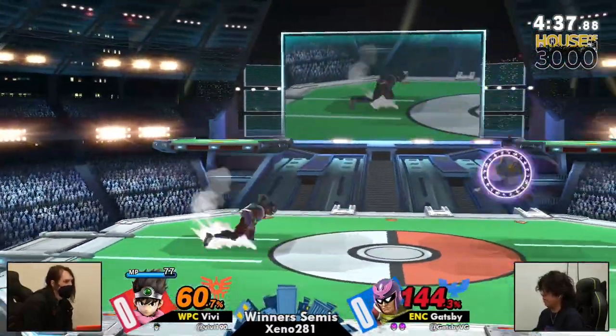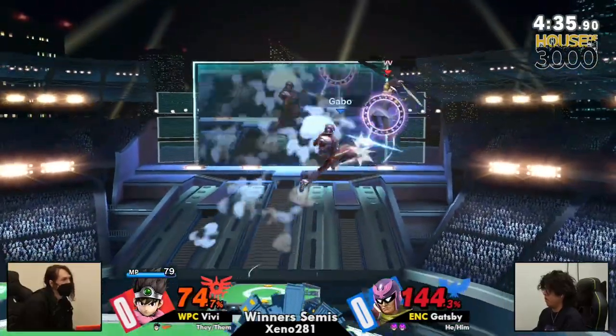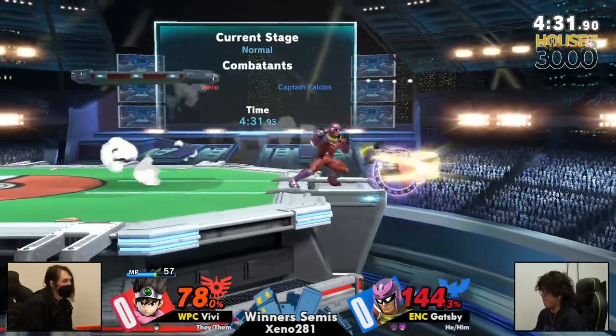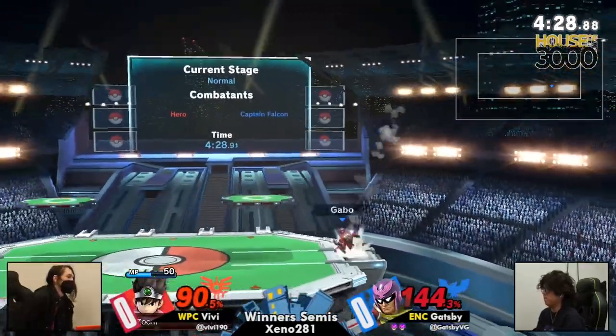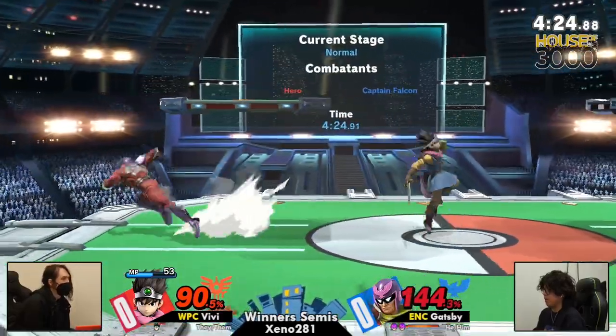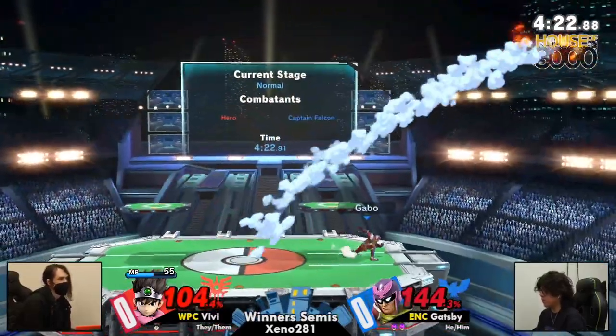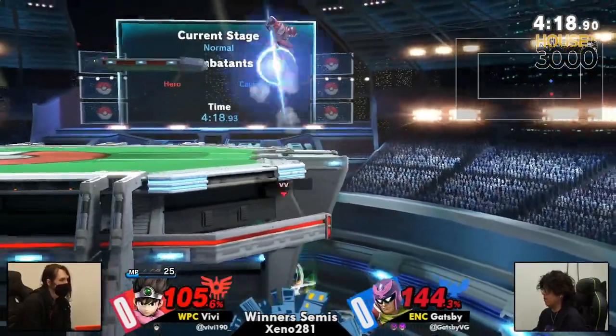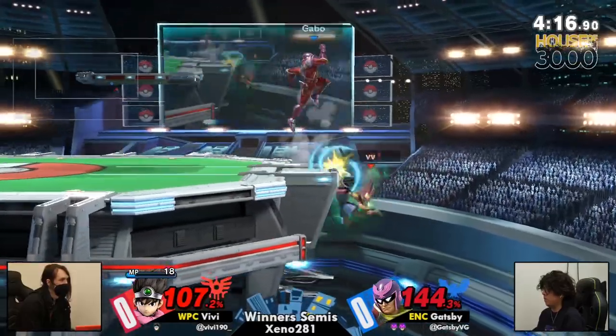Yeah, for sure. Vivi's definitely still in this, but with these conversions from Gatsby, it's so scary. The jab catches Vivi's jump from ledge — picks up the zoom. Up smash? High skill. It's like an up smash is coming. I don't even think he needs it to be honest — he might throw it out anyways. Jab, wanting to catch the jump.